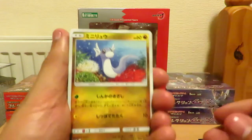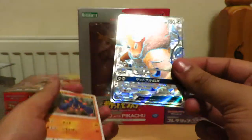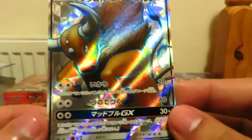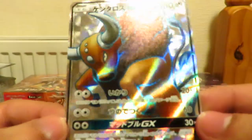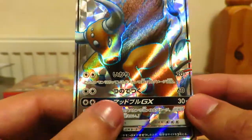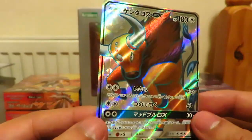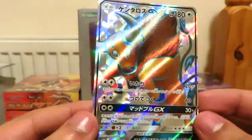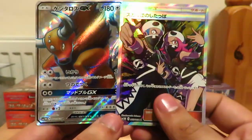We've got Dratini, Grumble, Drowzee from the first five packs - and we get our second secret rare! These Moon boxes have been good to us. We get a Tauros full art secret rare - check that out. There's a bit of texture and more of a holo effect going on. That's pretty cool.